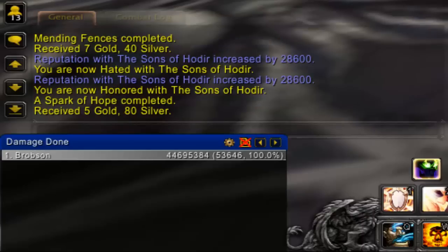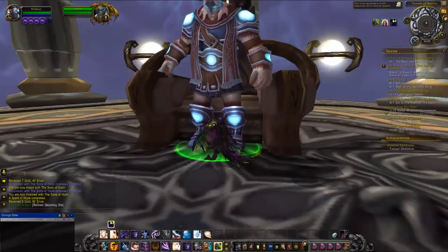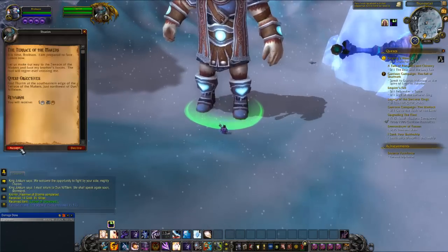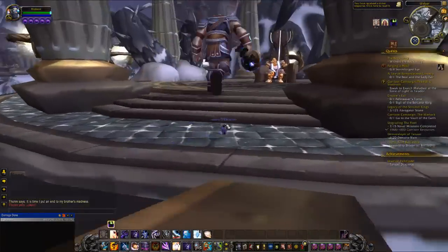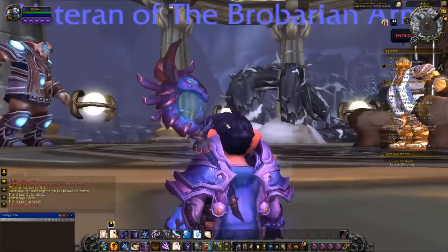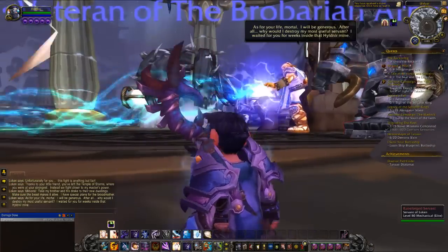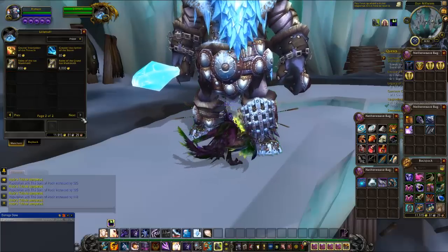At this point, you can choose to continue on with the quest line to keep gaining reputation, or you can stop questing and use alternate methods. I personally chose to continue because I was really enjoying it and wanted to see how the story ended. There are only about 15 more quests remaining, so by the time you've unlocked the faction you're already over halfway done, and completing them all will take you all the way to revered. Additionally, some daily quests for the Sons of Hodir only become available after the quest line is completed, so I'd recommend just finishing it off.